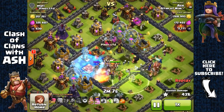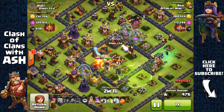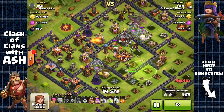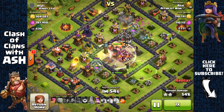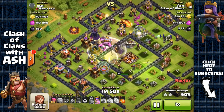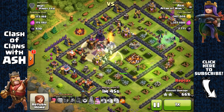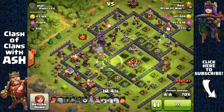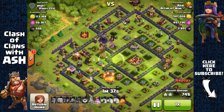My heroes and a couple of Giants along with Wizards and Witches are focused on going inside the core. Now I have my heroes inside the core area — I freeze that Multi-Inferno to keep my Wizards and Witches safe, take out that Inferno Tower with my Barbarian King, then place a second jump spell to have them jump out of the core so they're not trapped inside attacking the level 9 wall.